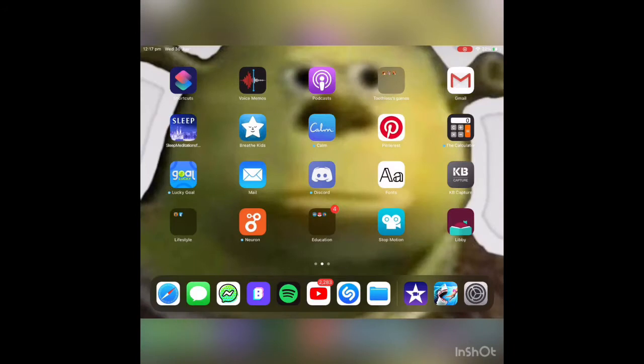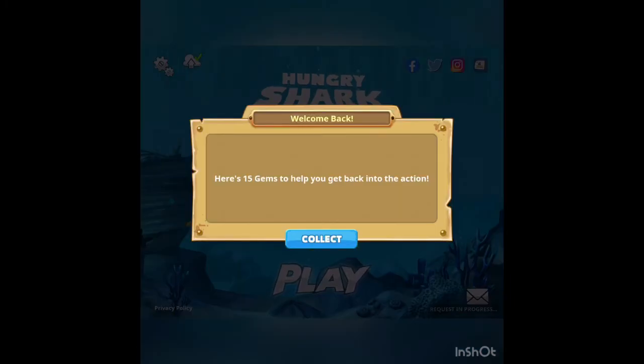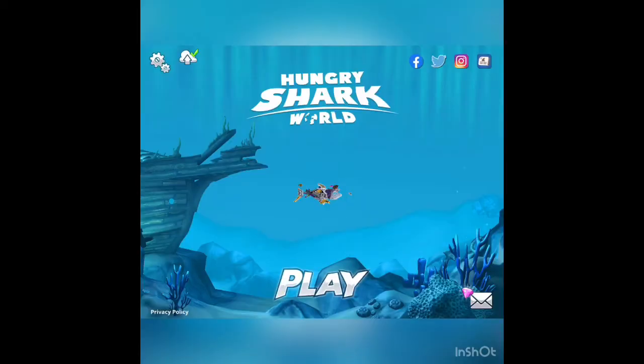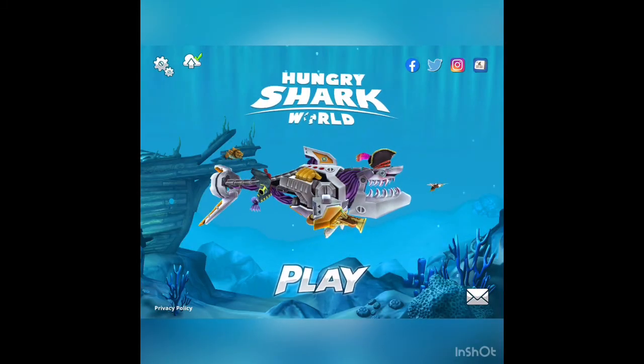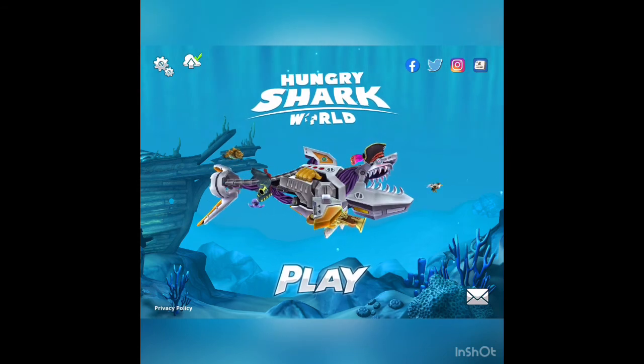Then you're going to go back into Hungry Shark and it should say — yep, there it is. And that's pretty much the video. You can do this whenever you want, it's unlimited. So if there's a shark in the shop that you really want and it costs gems, you can just use that trick. Thank you for watching, hope you enjoyed, see ya!